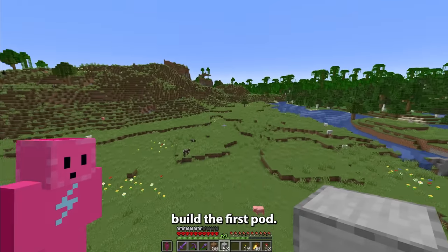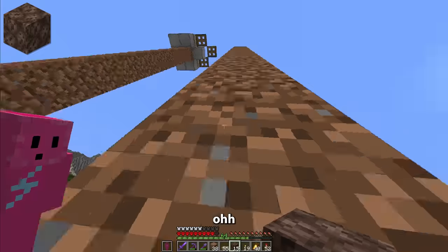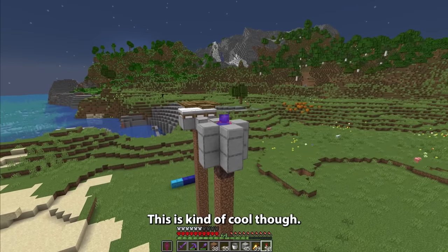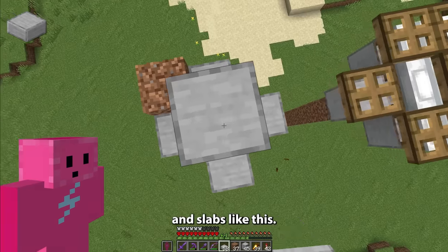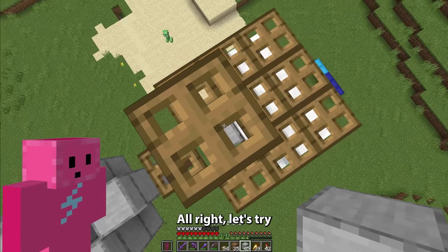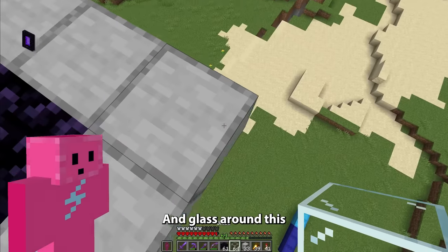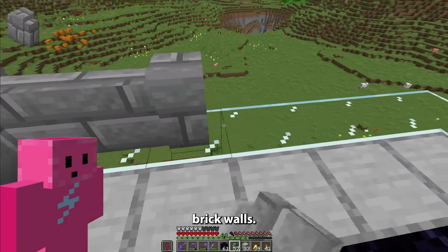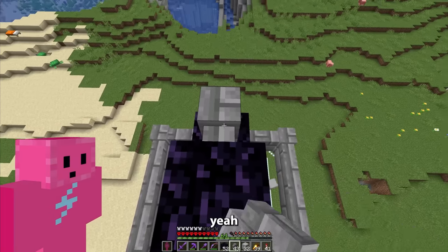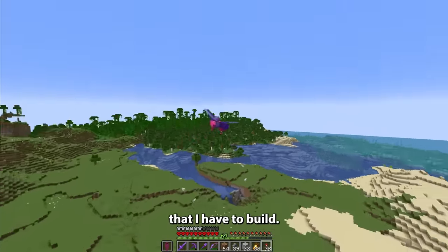And I can build the first pod. Some trapdoors. Then also soul sand here. Then if I add water here, I should be jumping up and down. Then I'll slap some slabs over here like this. I found a trap — right, let's try this again. I did it. This is where the portal is going to go. Brick walls. I cannot forget to spawn-proof this, because if I do, I'm going to be in big trouble. So that right there is one of the many iron modules that I have to build.